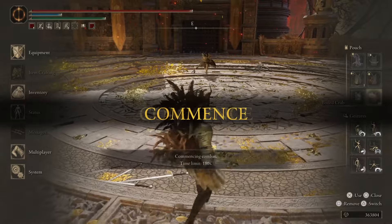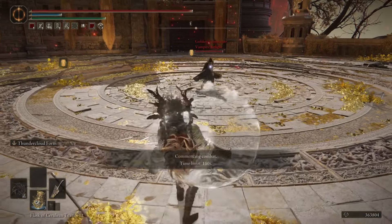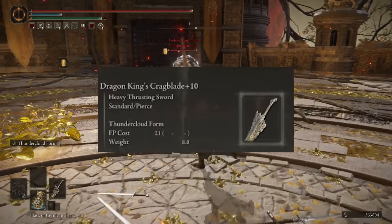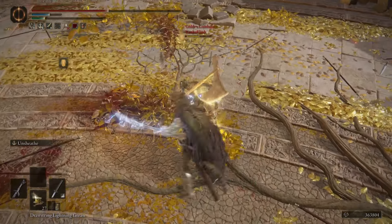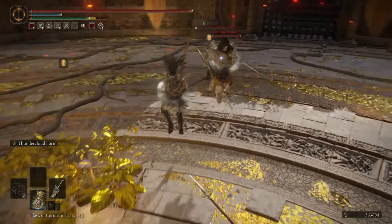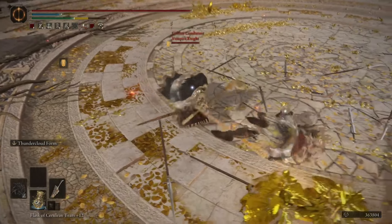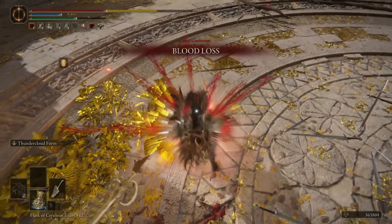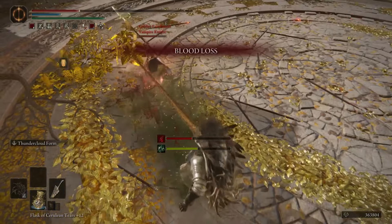Dexterity gets access to all the great broken things about the game, mainly counterattack damage from thrusting weapons, so the Dragon King's Crag Blade is a great option. The jumping attack on this is nuts — it does so much damage and the range is so freaking far. And even though I don't have them, here's dual Uchigatanas. Yeah, you can enjoy the off-brand footage right here.